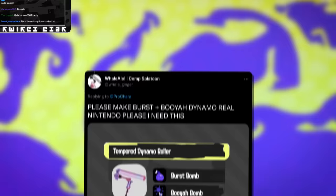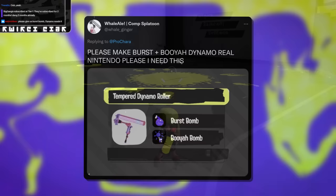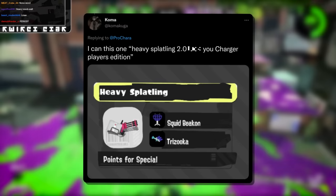Whale says Burst Booyah Dynamo. I do think Burst or Wave are very likely to happen for Dynamo, but I don't think it's gonna get a Burst Bomb. It definitely needs one with how bad it is right now, but I don't think that's the route they're gonna take. It would still be really fun if it happened — Burst Bomb being a paint tool that doesn't use too much ink is really useful for this weapon. I just don't see it happening.